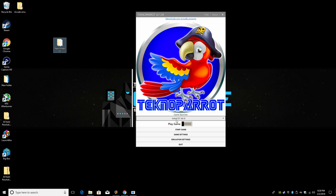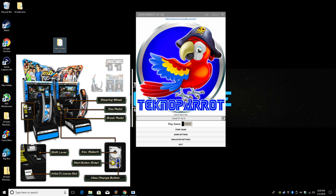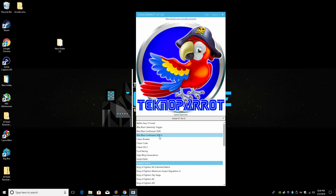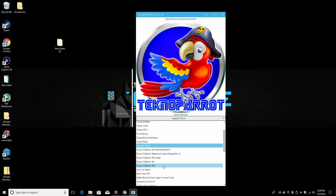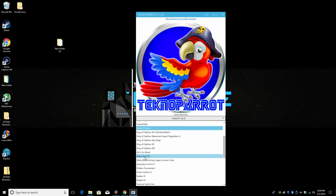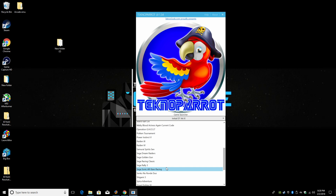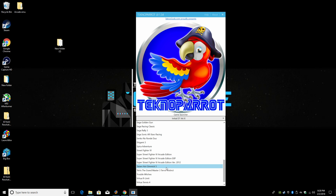Today I'm just going to be showing off Initial D Stage 7 AAX. The emulator is fairly easy to set up as long as you can find the games, and it supports a wide range of games as you can see here. There's a little drop-down menu — Mario Kart DX, Poke Tournament, King of Fighters, some Street Fighter stuff.